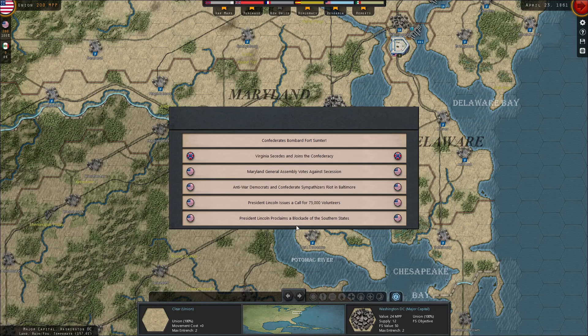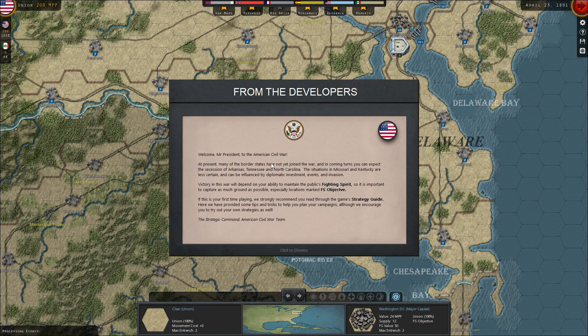The Confederates bombard Fort Sumter. We could click on these events again if we wanted to. Welcome, Mr. President, to the American Civil War. At present many of the border states have not yet joined the war, and in coming turns you can expect the secession of Arkansas, Tennessee, and North Carolina. The situations in Missouri and Kentucky are less certain and can be influenced by diplomatic events and invasion. Victory in this war will depend on your ability to maintain the public's fighting spirit, so it is important to capture as much ground as possible, especially locations marked as 'FS Objective.'